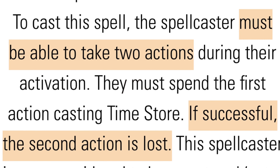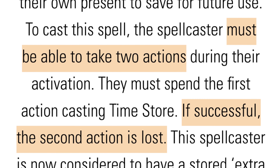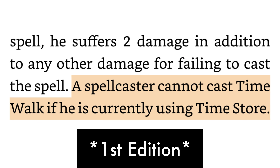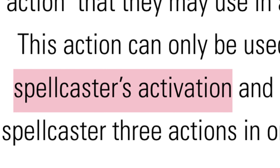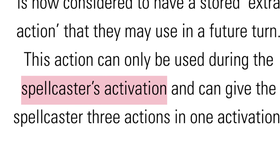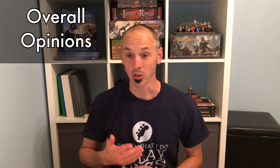Time Store captures a fragment of the caster's present time to store for later. This spell works basically the same and is still quite costly — it has a casting number of 14 and requires you to forfeit your second action if successfully cast. If successful, you can store one action to be used during a later activation. If I'm reading both this spell and Time Walk correctly, there's no longer a restriction against using the two spells in combination. It's clarified the action this spell grants must be taken during the spellcaster's activation, though it could imply it can only be used during their normal activation. If I get an answer one way or the other, I'll include that in the comments below.